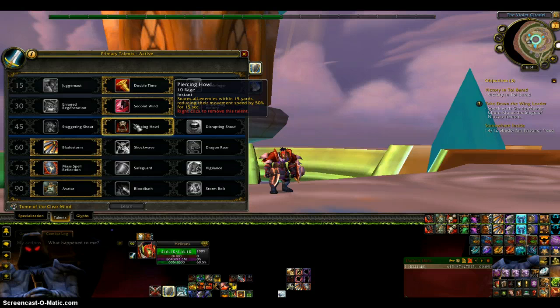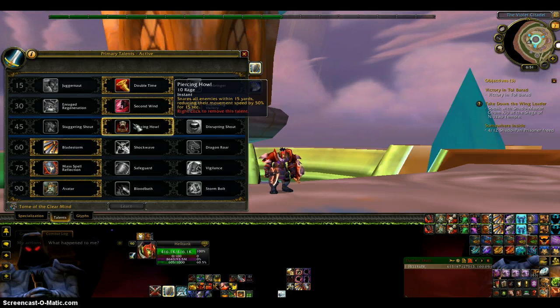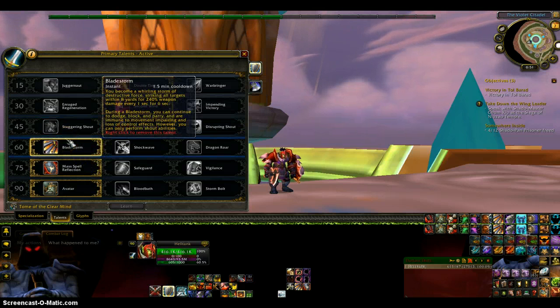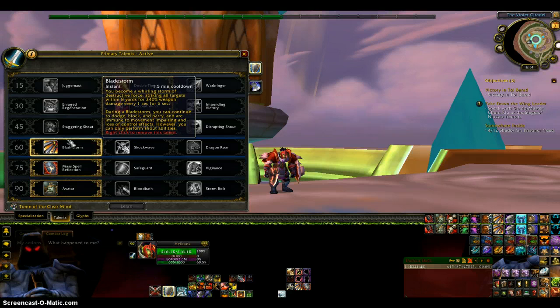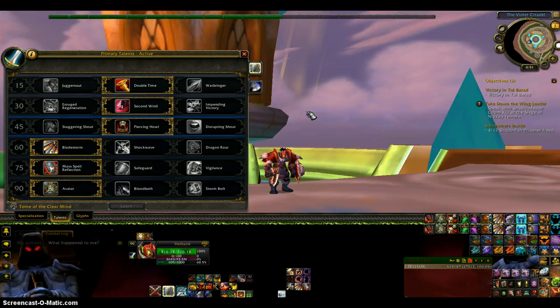For Piercing Howl I chose that for when a Hunter uses Stampede and all of his animals come at me — I'll Heroic Leap away and then use Piercing Howl so they stop attacking me. I got Bladestorm for the increased damage it does in Prot and it's a good burst. I chose Mastery Spell Reflect simply because I like having that extra Spell Reflect on me, and it's pretty good for Arena. And I have Avatar just for the burst.